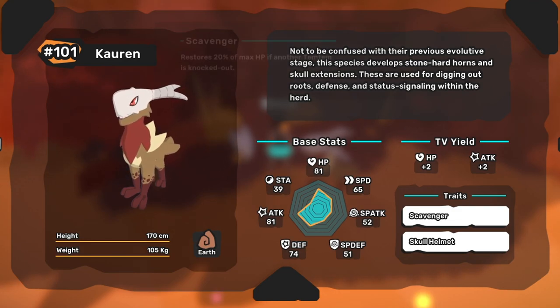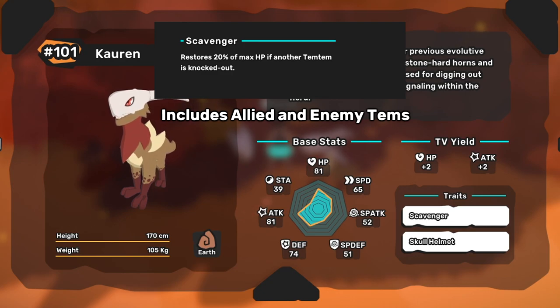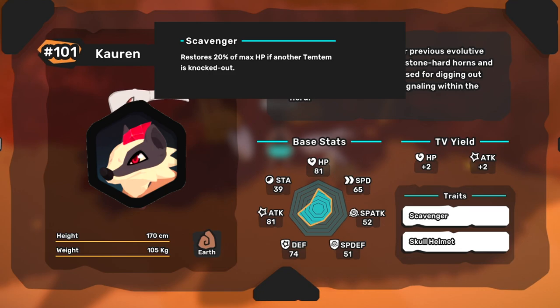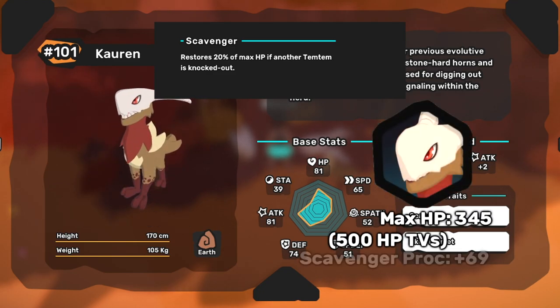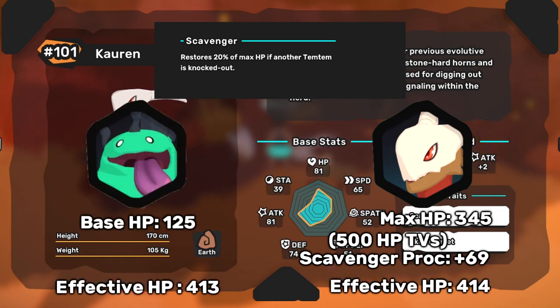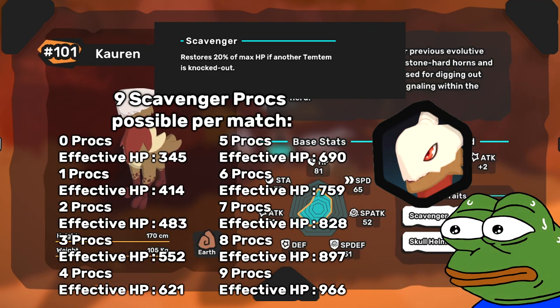Corrin's other trait is Scavenger, which heals them for 20% whenever any Tem is knocked out while they're on the field. If you're a fan of Valash, you already know how powerful this trait can be. But compared to Valash, Corrin has higher base HP. If you get a single Scavenger proc, their effective HP becomes even higher than Gouldr, who has the highest base HP of all Temtem. And the more procs that occur throughout the game, the crazier that number gets.